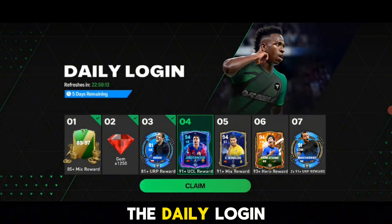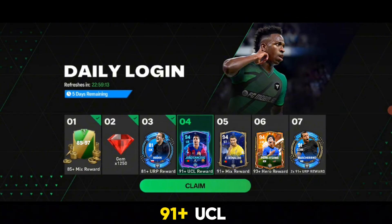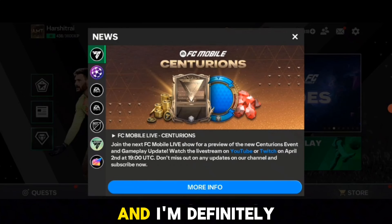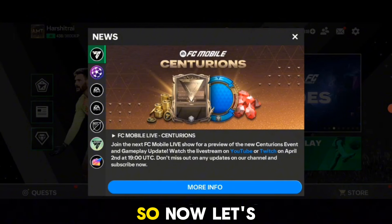They have started by improving the daily login reward. As per leaks, the daily login reward will be improved: on the first day you get an 85+ mixed reward, on the second day 1250 gems, on the third day an 81-rated universal card, on the fourth day a 91+ UCL reward, on the fifth day a 91+ mixed reward, on the sixth day a 93+ hero reward, and lastly you will be getting two Mascheranos. This is some insane update and I'm definitely looking forward to it.